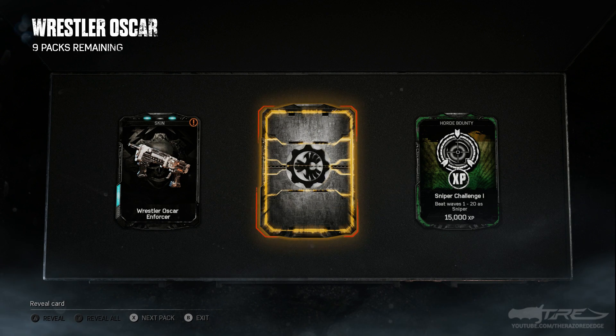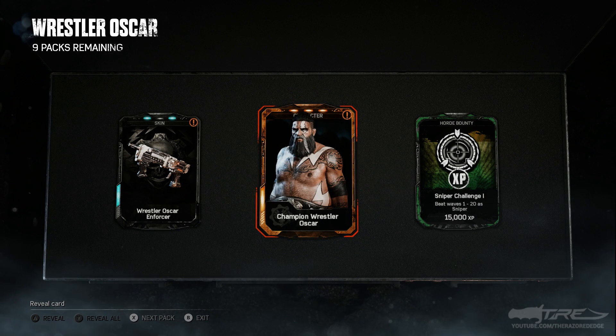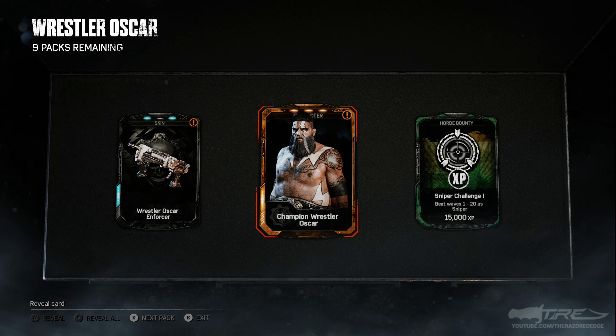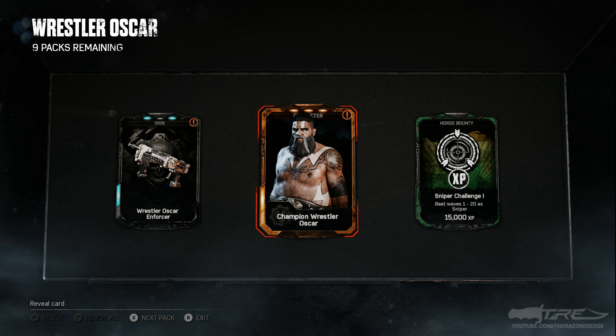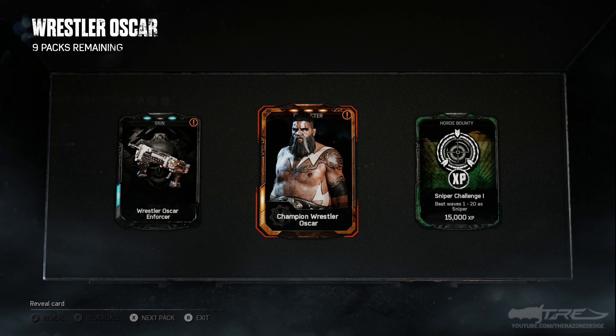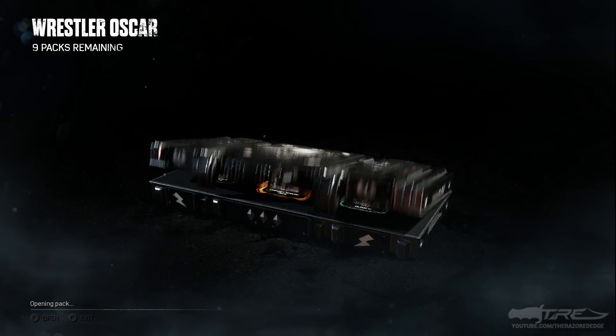We got the Champion Wrestler Oscar — look at that! Look at his hairy chest and his nips, oh my god. That's just super troll-esque right there. We got Champion Wrestler Oscar right off the bat in our very first gear pack. What a look! Anyway, into the next one — we're looking for the other two. This should be a cinch, or will it evade me when it should be a lot easier?